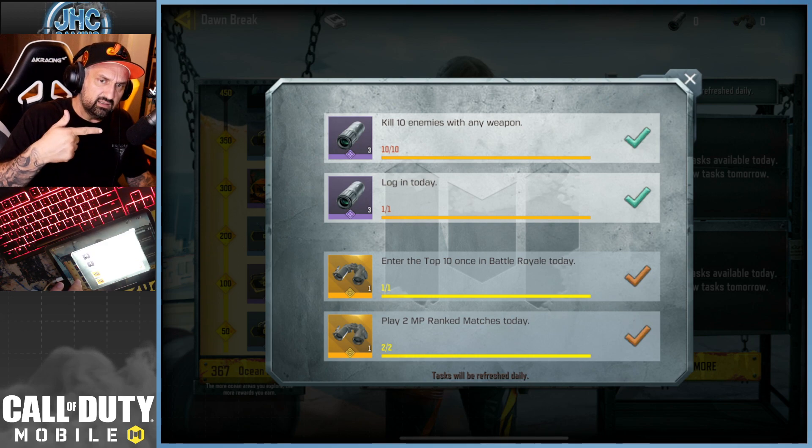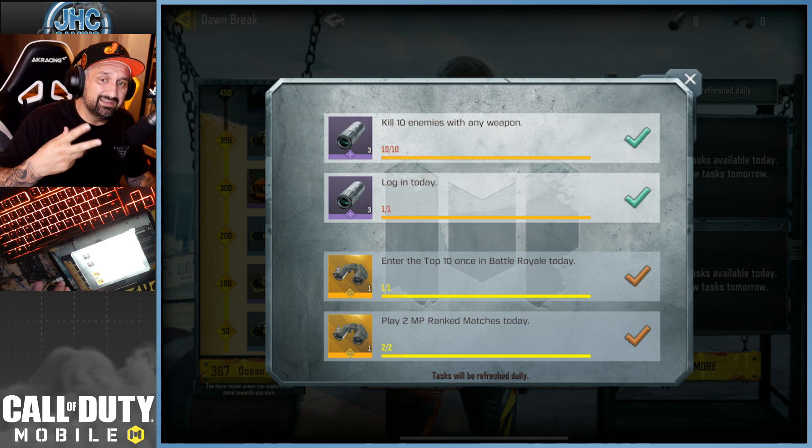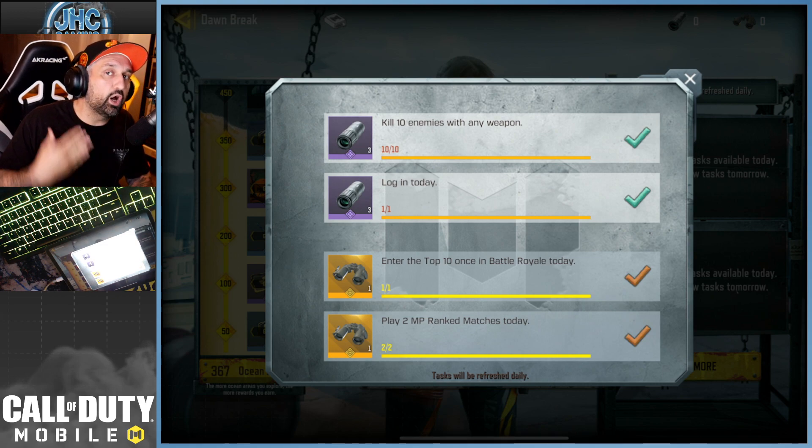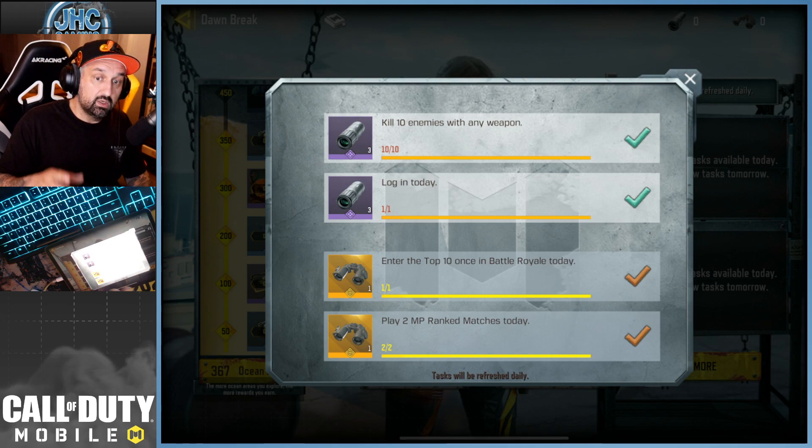Log in every day and get 10 kills with any weapon — you can do that in any mode. That gives you three of each currency, so six range finders total, which gave me 120. Ten days of doing just the smaller gray challenges and you should be set.